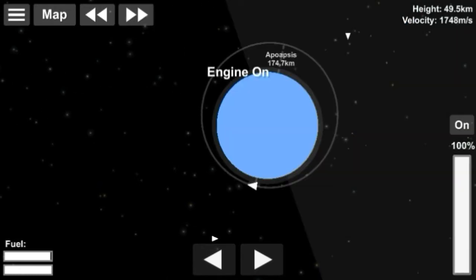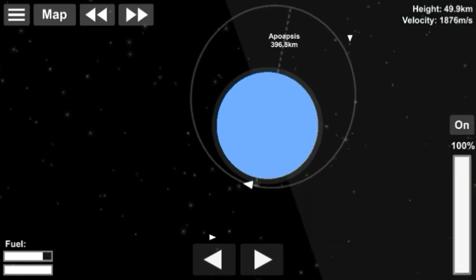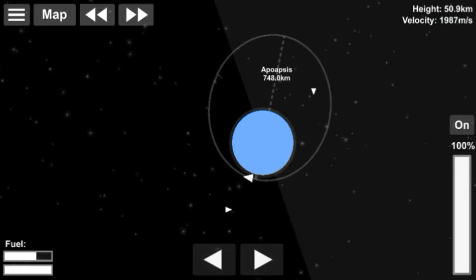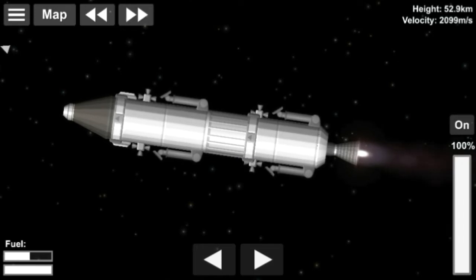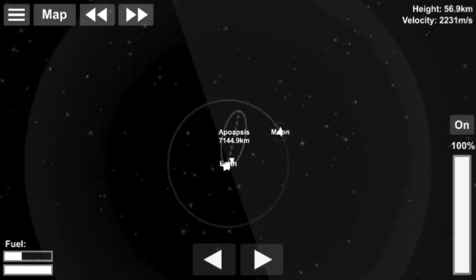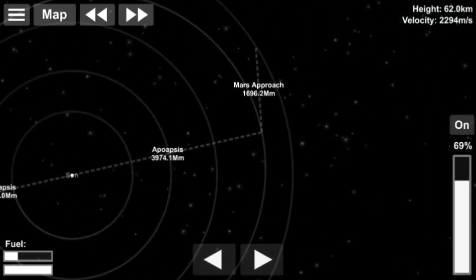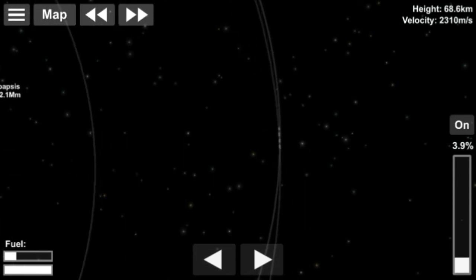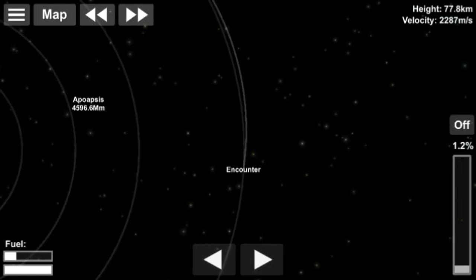We blast off to Mars. I don't think I'll need this third stage to land on Mars because there's not much fuel left — I should have swapped the landing legs for some RCS for close encounters. You can see the orbit raising and raising until it crosses the Earth's sphere of influence, then eventually intercepts Mars' orbit. The line of closest approach gets shorter and shorter until there's a marker indicating an encounter — and there we go, we have an encounter.